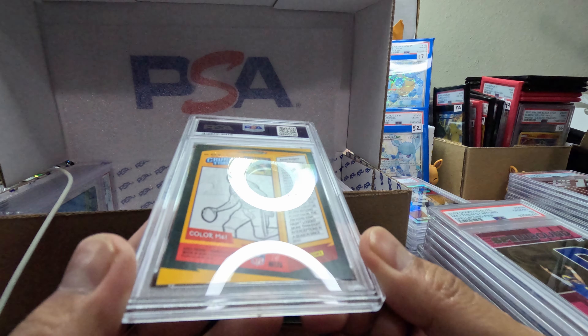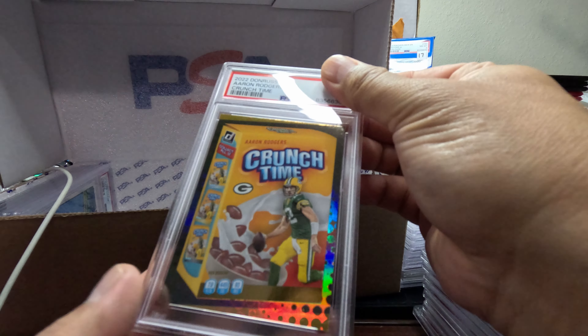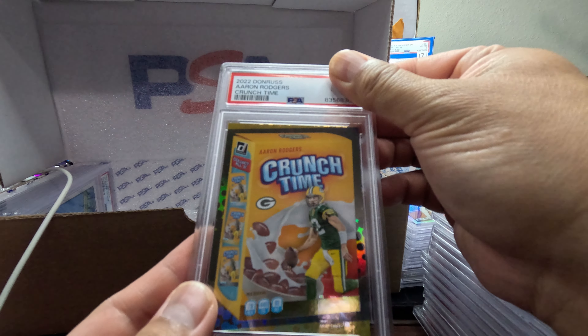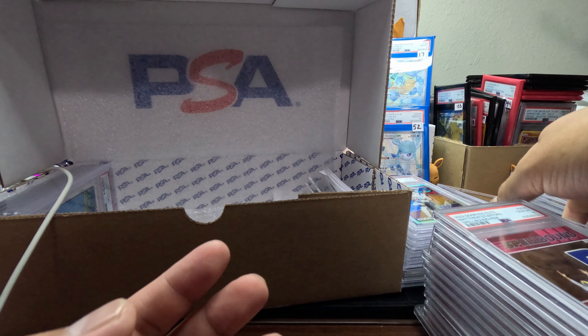Let's check this one out — is this one going to have a food mark? No, it doesn't. Got this out of the show too. Crunch Time — Aaron Rodgers. We got a 7. Oh my gosh, a 7. Pretty, pretty bad.